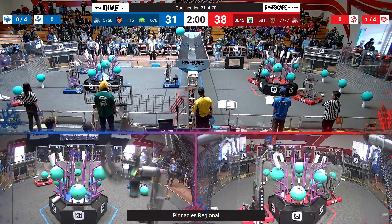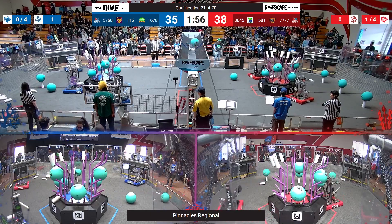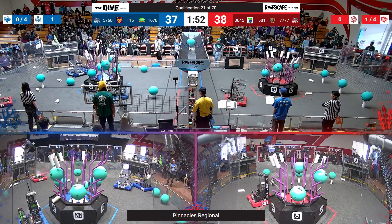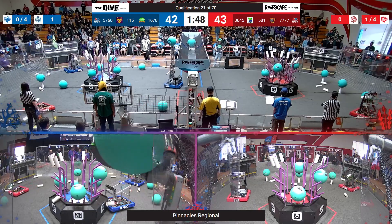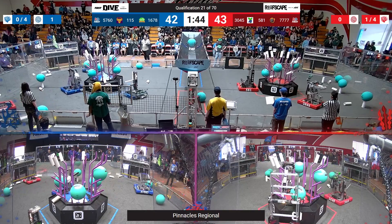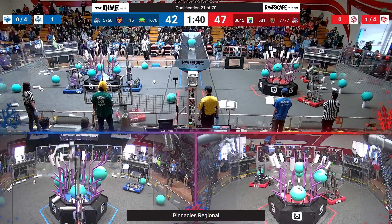Here goes the Blue Alliance robots — Citrus Circuits scoring up and into the barge, trying to keep the reef clean. Now the Red Alliance 7-7-7-7, the Septobots have managed to cross to the other side of the field — and they're causing chaos. The Blue Alliance human player is trying to feed coral to the Circuits, but Septobots are intercepting them and preventing them from going far enough.